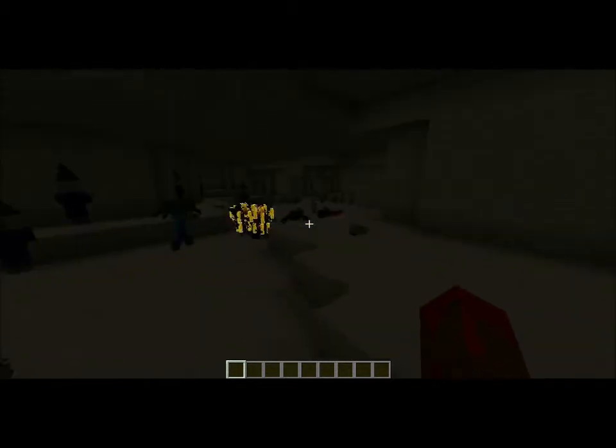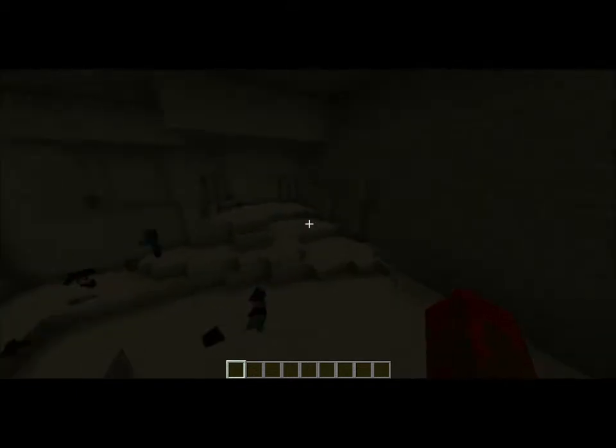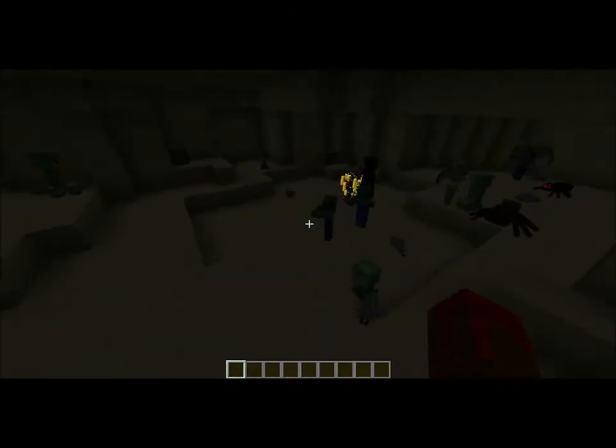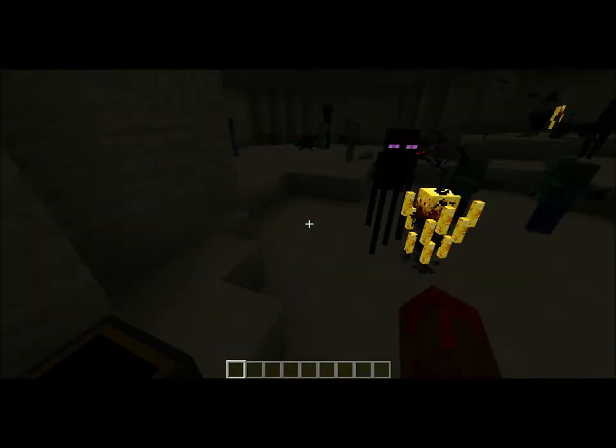There are spawners in these walls that spawn all types of mobs. At the end you'll see some charged creepers spawning — you might have seen that at the beginning. It gets really hard to get stuff at the end because they start building up fast. That's when you get the diamonds and that gear.